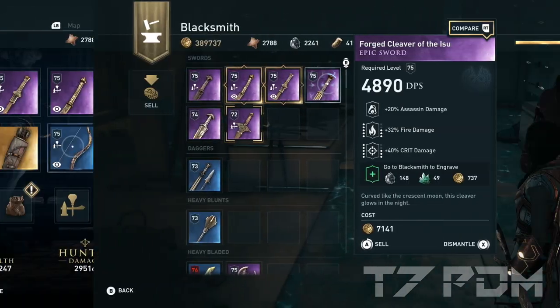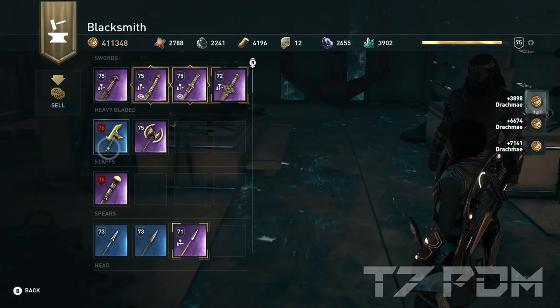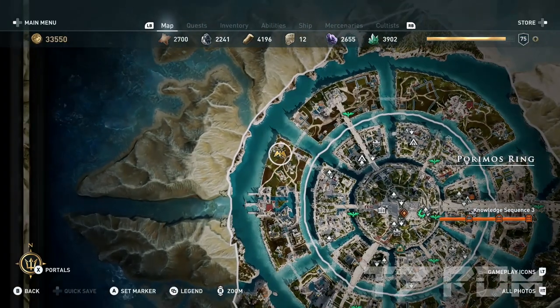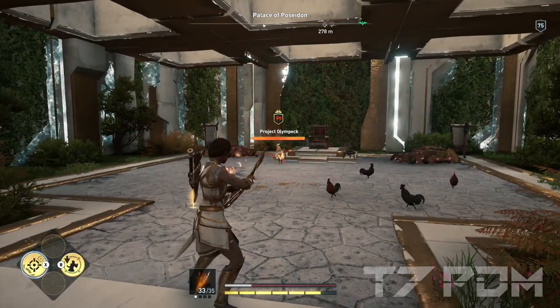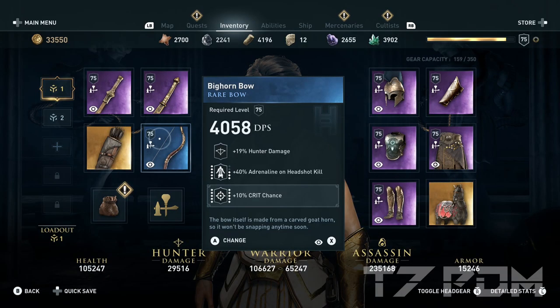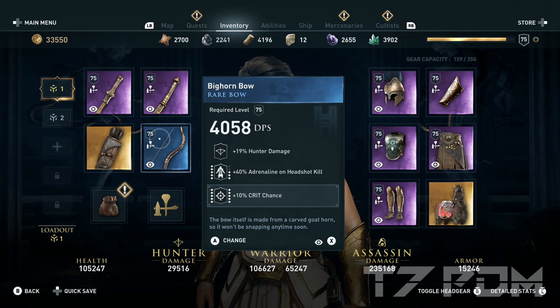Once you hit level 70, you will get 10,000 drachme for every weapon you sell at that level. You can also get the famous Golden Egg from the Atlantis DLC which will instantly give you 500,000 drachme, so you should have plenty of money to buy all those engraving upgrades once you hit level 70 and beyond. The Bichon Bow is a Helix Store item but it is so cheap that you can use your 200 free Helix credits to get it for free.